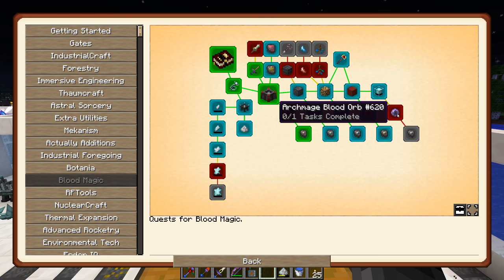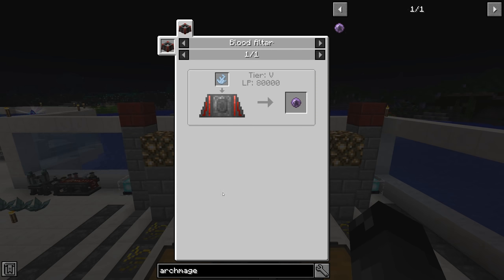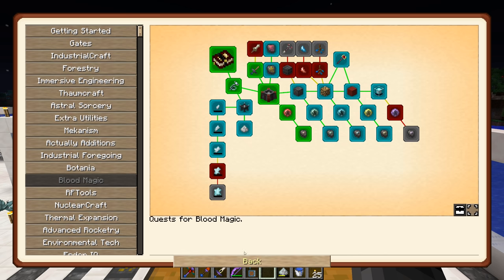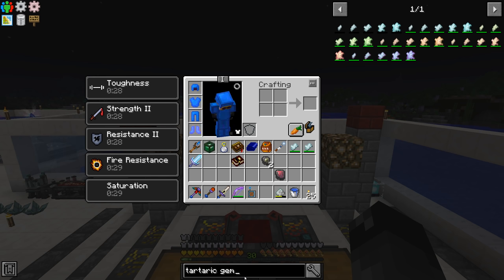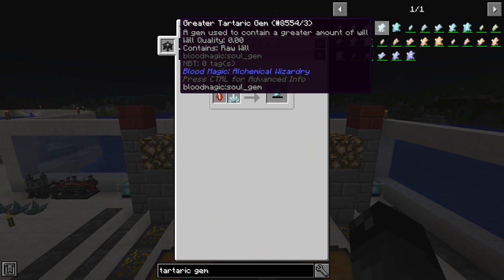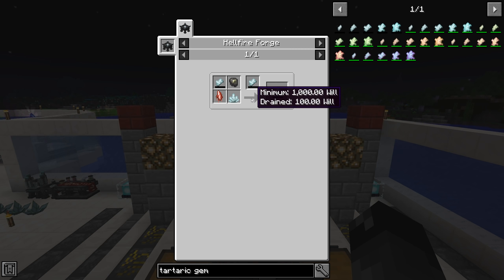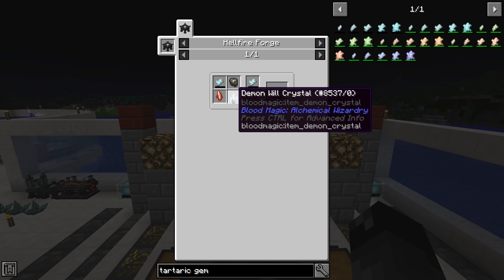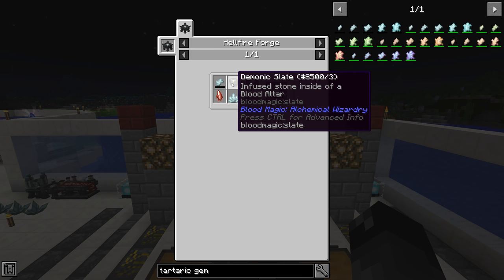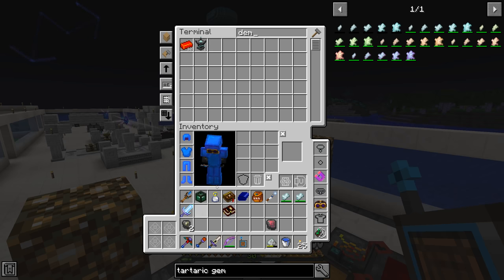Looking at other quests — we can't do the archmage one yet since that needs Botania. Let's look at the greater tartaric gem. To upgrade to the top tier we need at least a common tartaric gem with 1000 will in it. The common ones go up to 1024. We also need a demon will crystal, a weak blood shard, a demon slate, and a common gem. We already have the demon slate on us.